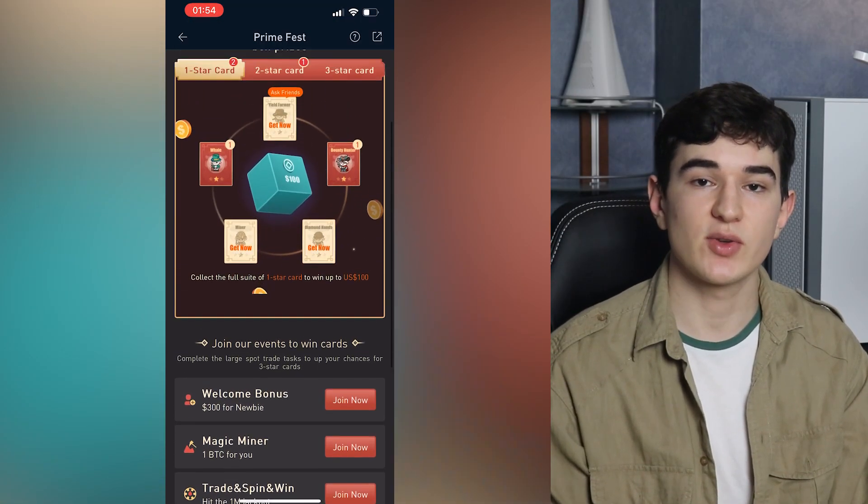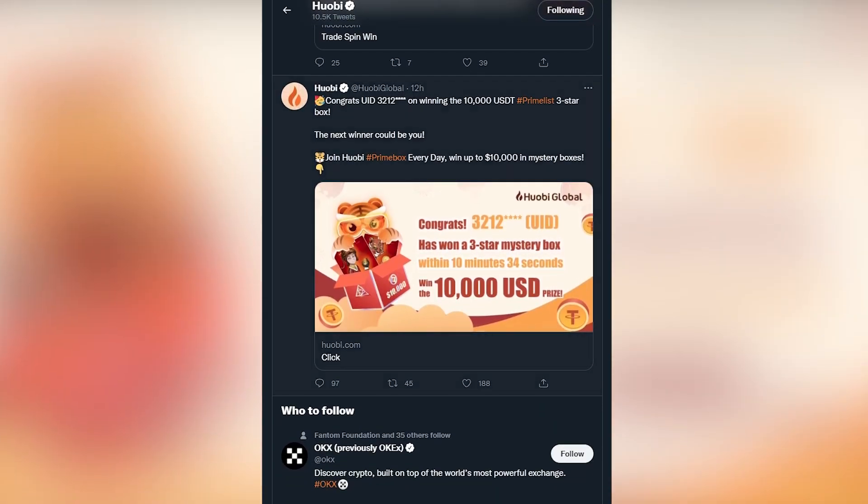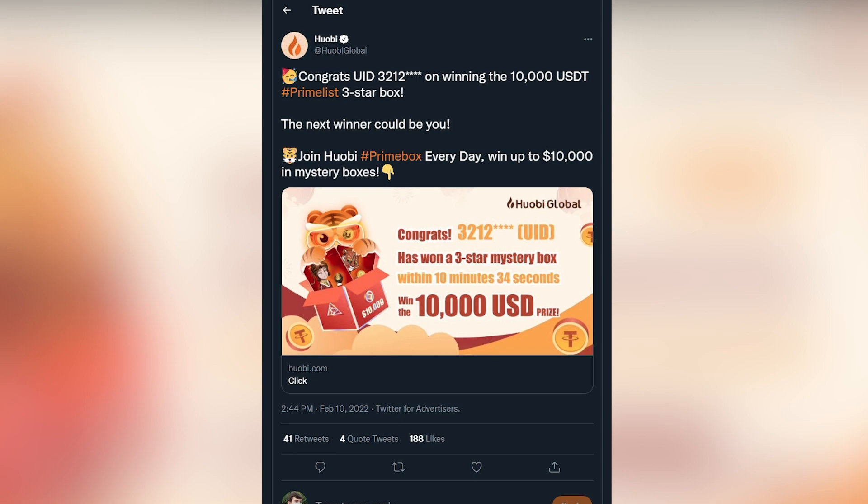The higher the box level, the bigger the prizes inside. I personally have already obtained two cards for the one star box, so I still have to collect three more to open the mystery box. A total of 100 mystery boxes worth 10,000 USDT will be randomly awarded to lucky winners in the event. Huobi recently posted on their Twitter that someone already won 10,000 USDT. Note that no more new cards will be given away when the event ends, however you can still generate mystery boxes with your existing cards within one day after the end date.